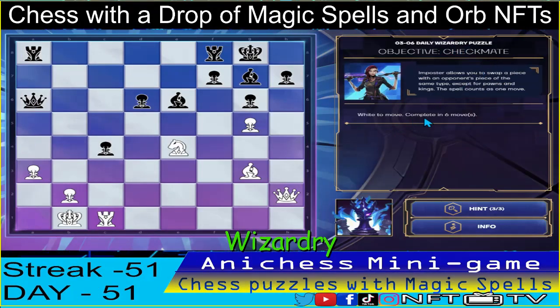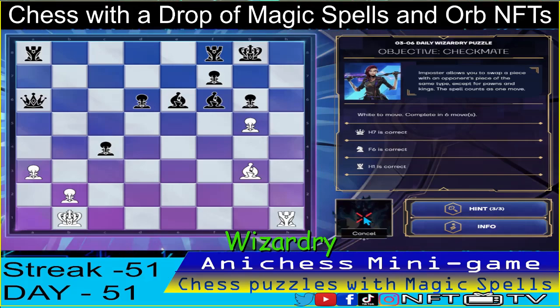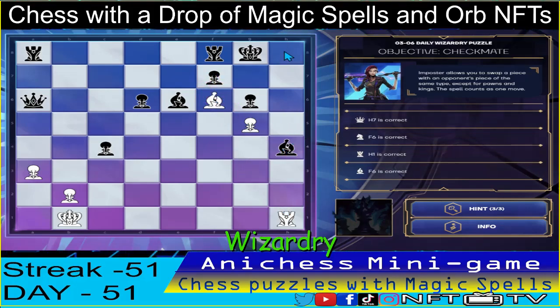Moving on to our wizardry level, we have the objective checkmate, completing in six moves using the imposter spell. Our first move is to check using the queen — captures the pawn in h7, check. King will be forced to capture. Second move, we check using the knight — knight to f6, check. Third move is to check using the rook in h1. King will go back. Fourth move: imposter spell to our bishop in g3, swap places with bishop in f6. It's blocking the checkmate position, so fifth move we capture the bishop in h4. And then the checkmate position — rook to h8. That's three down.